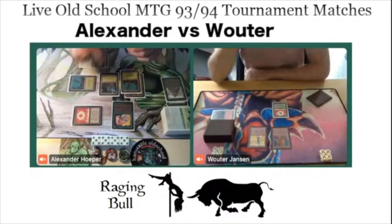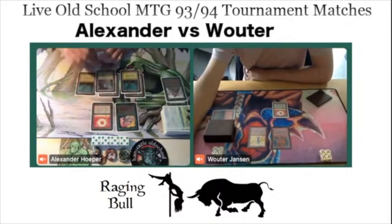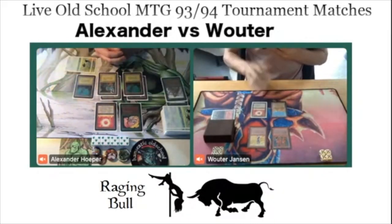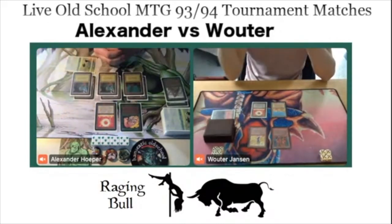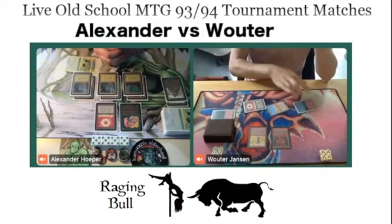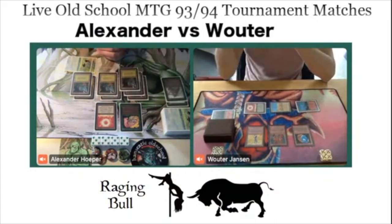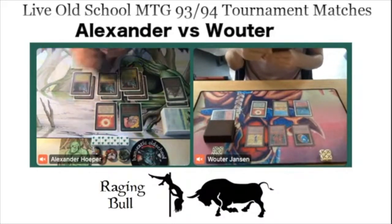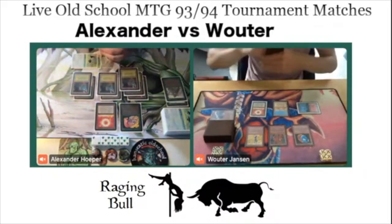Wouter passing turn, not finding any land, stuck on his Sol Ring. He does have a Wall of Earth and a Wall of Heat, but if Alexander can play a Force of Nature, that's a problem. There's a Desert from Wouter — an interesting Arabian Knights card as well. Tapping four: a Rook Egg. Not too bad for Wouter — he was stuck on land a bit, but Alexander wasn't able to take advantage. Wouter is kind of getting back into the game, still on 19.